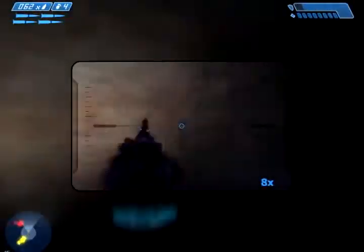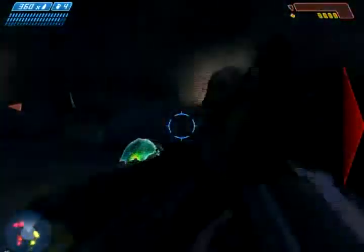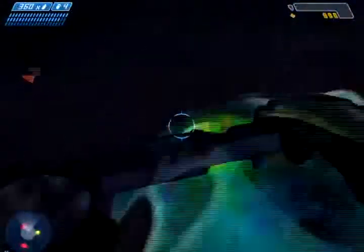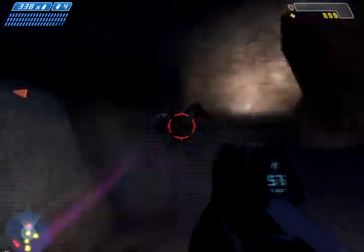First, you want to start out by taking out the gunners here. They're not too annoying. The Covenant is making a run for that stationary gun — take him out!